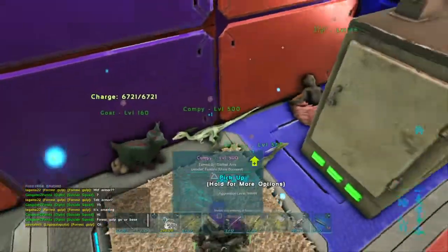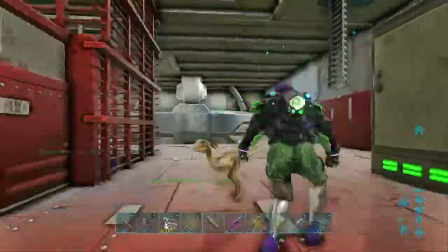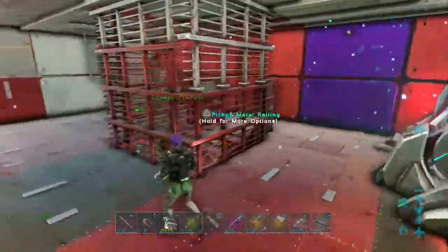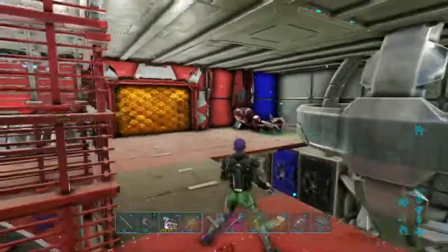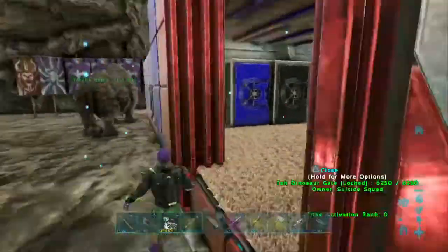A couple of little defense compies with 100k HP. We got the tech rep, obviously, so we don't really use a fabricator or smithy. Tech gen, tech force field, fridges and stuff — just the obvious kind of stuff. Beds and that. But yeah, that's generally it for this little part.